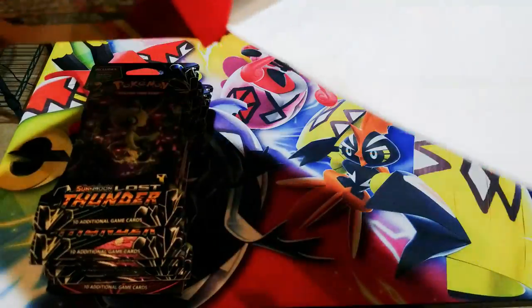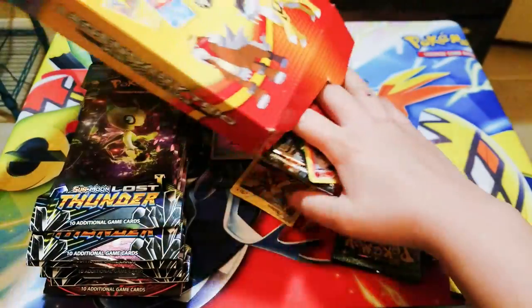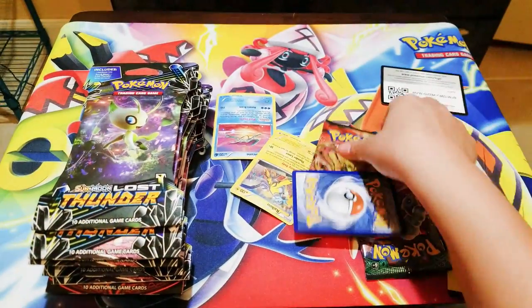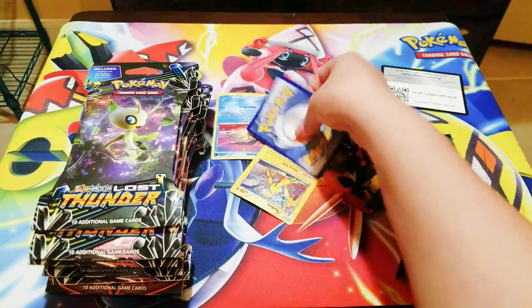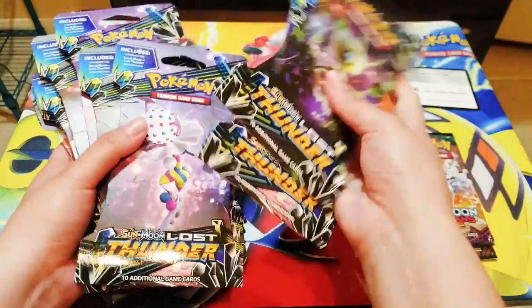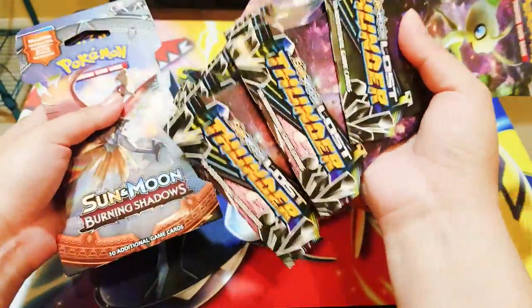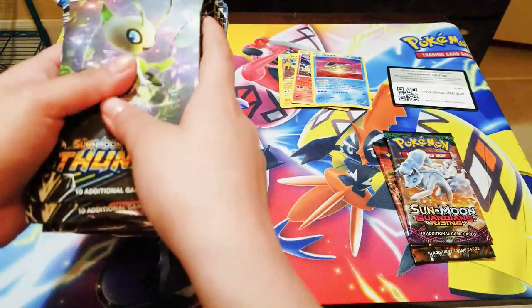I'll open the bottom part — oh my gosh, the coin fell! I'm just pulling the packs since you guys already know what's inside. Here's the code. We have Steam Siege and Sun and Moon Guardian Rising. Here are the holographics. We also have some Lost Thunder — one, two, three, four, five, six, seven, eight — eight Lost Thunder booster packs, plus a Sun and Moon Burning Shadow and Ultra Prism. Very excited!